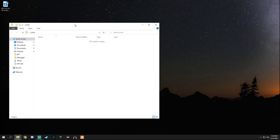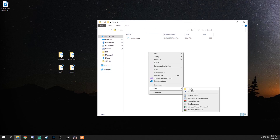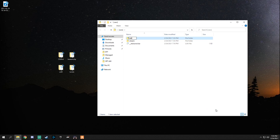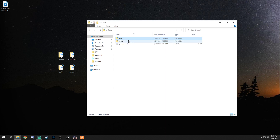Inside that folder we're going to add the resource folder. Just like any other vehicle, we need a stream folder, and the new addition is we're going to add a data folder. So you should now have on your desktop a folder — whatever you named it — containing a data folder, a stream folder, and the resource.lua you downloaded from the description.